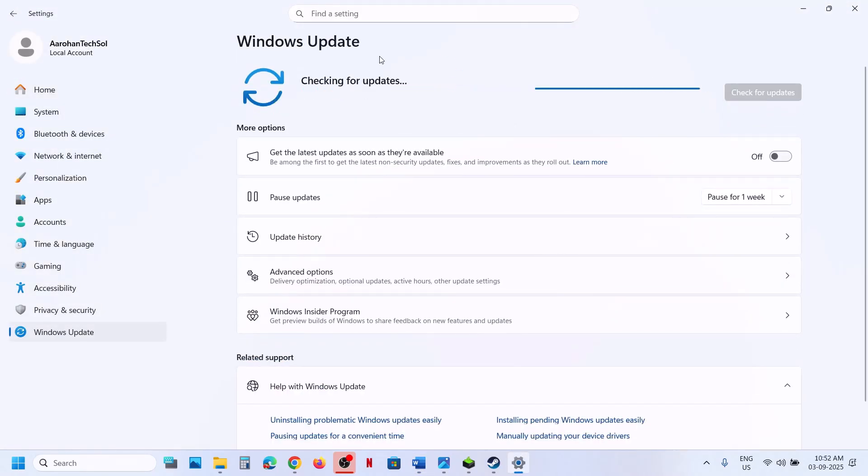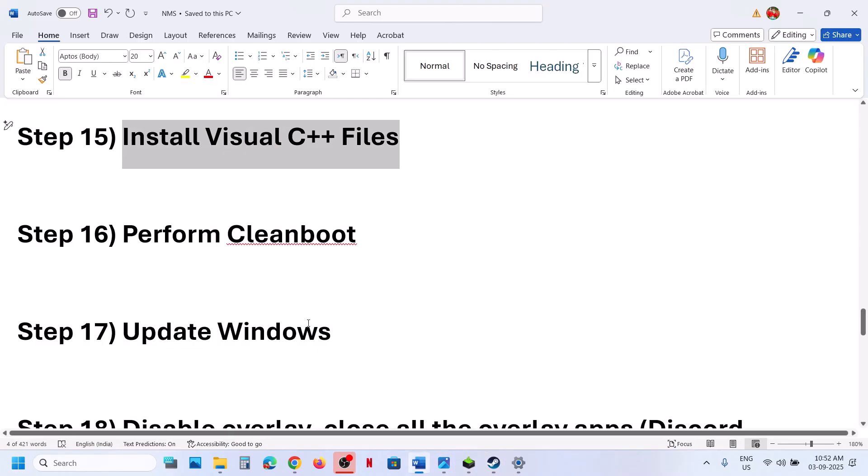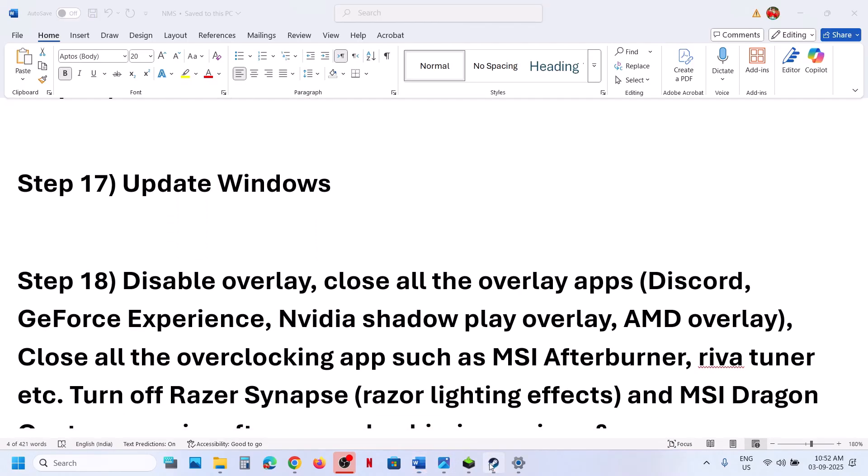The next step is to update Windows to the latest version. Go to Windows Settings, then Windows Update, and click Check for Updates. Once all updates are installed, restart your computer and after the system restart, launch the game.